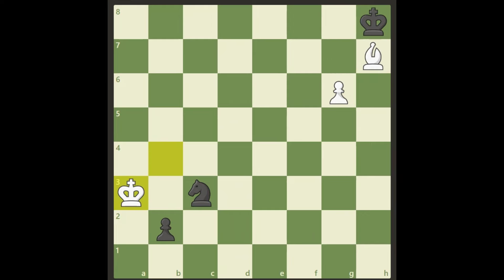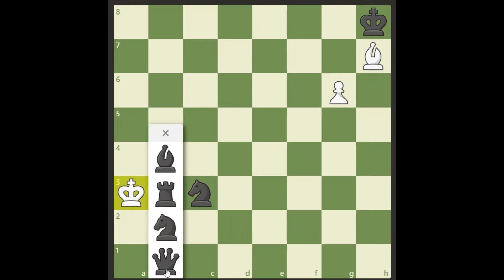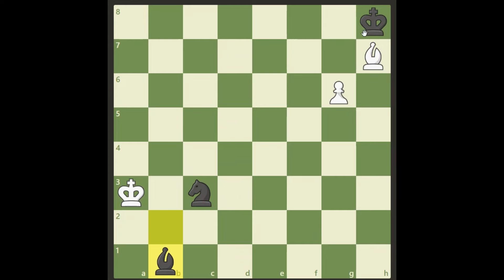Let's see what happens if black promotes to a bishop. Black cannot really go and help with his king — he needs to stay and cover this. But anyway, we simply play king b2 here, and we're actually attacking both pieces. So anyway, we lose one piece, and of course from there it's not winning. So that's the quickest way to look at it.